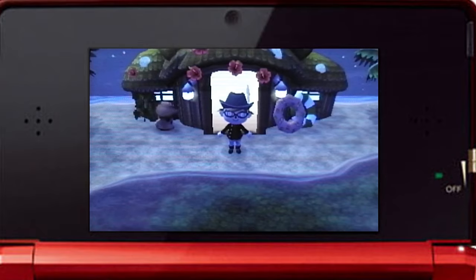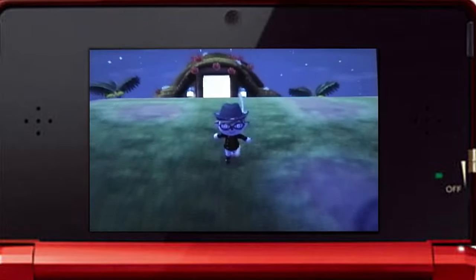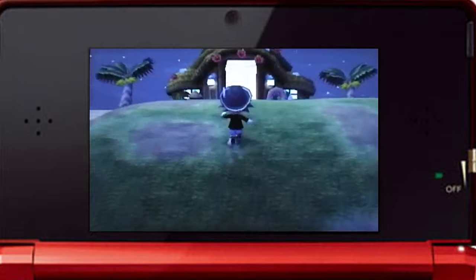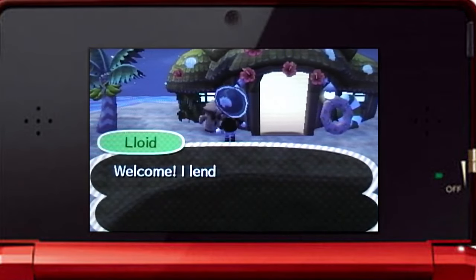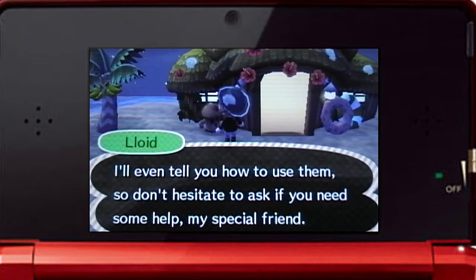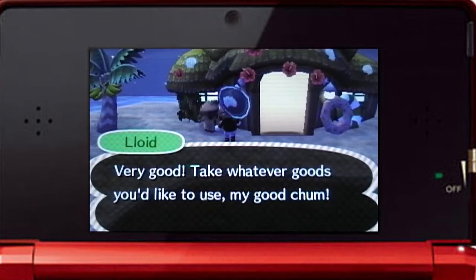Welcome to Tortimer Island. Now, real quick, I want to show you how I set this up. Normally there would be a lot of trees and bushes right here in the grassy center. But if you go all the way over here and talk to Lloyd, he'll give you some items to rent. These items include a shovel, a wetsuit, axe, fishing rod, bug net — and that's all there is.